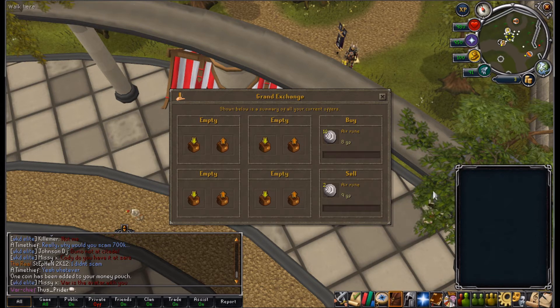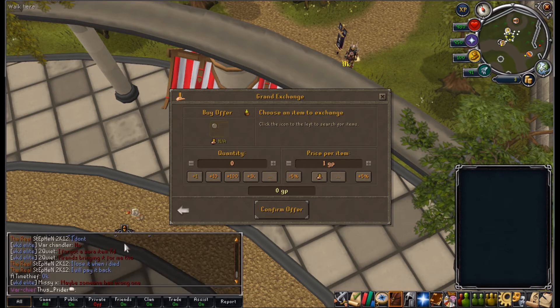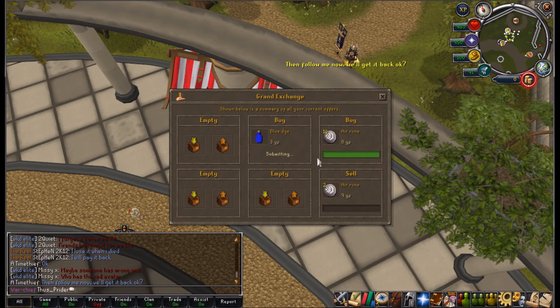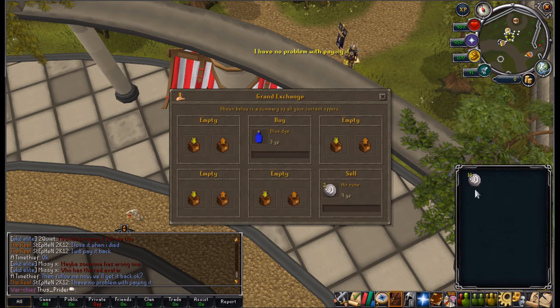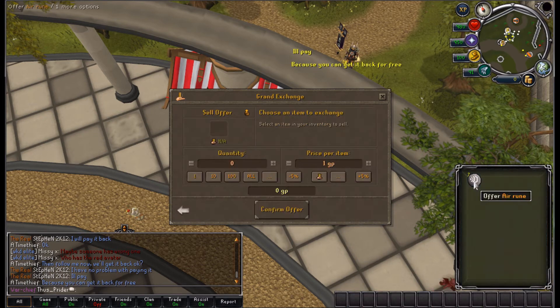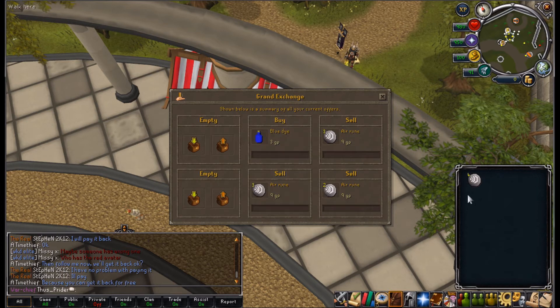That's going to be pretty slow, I need to think of something else. I think I need to snipe some items. I found a blue dye - I'm going to try and buy this for 3GP and see if I get it. My air runes are bought, I'm going to try and sell them at 9GP now. I believe using multiple Grand Exchange slots is slightly faster when selling, so I'm going to spread these out.